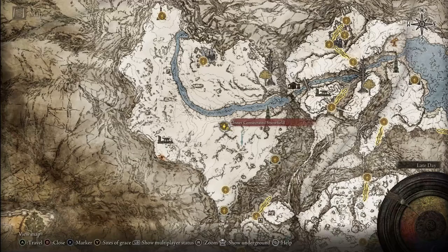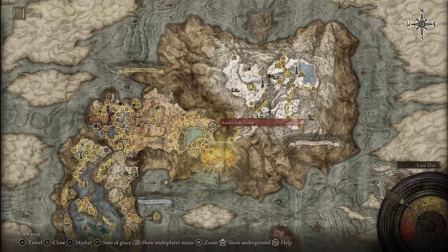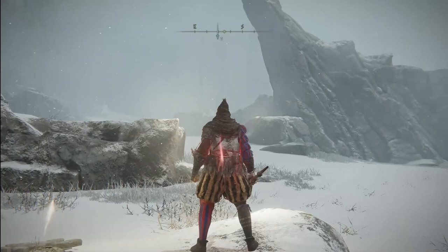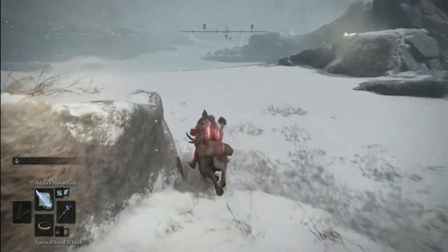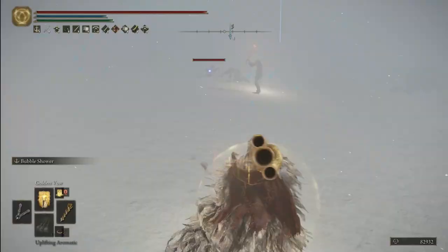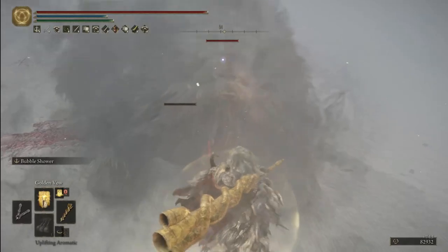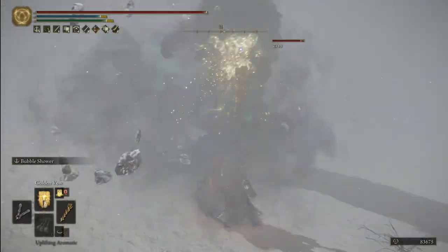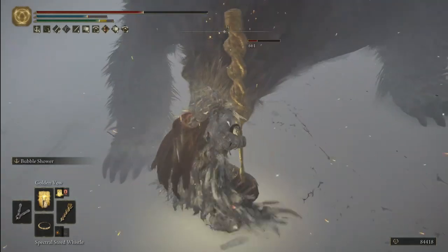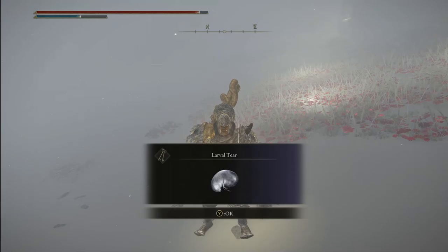The truly last larval tear, number 18, can be found in the Mountaintops of the Giants region — pretty late game, after you deal with the Royal Capital. From the Inner Consecrated Snowfield Grace, go southeast until you hit the blue marker. You'll see a pack of undead enemies — attack the undead enemies stuck in the ground, who will then turn into a huge Putrid Avatar. Be careful, because it can be a pretty tough enemy. After you defeat it, you'll get the last larval tear of the game.